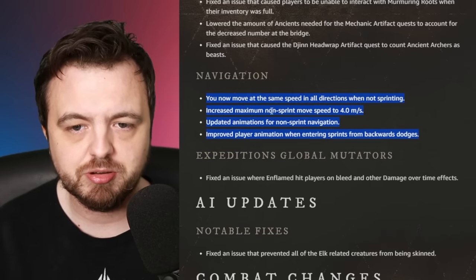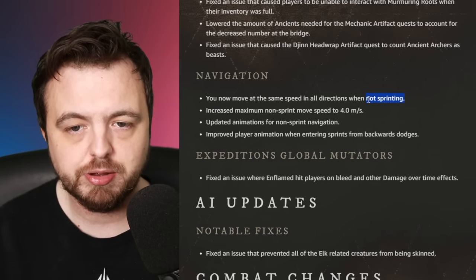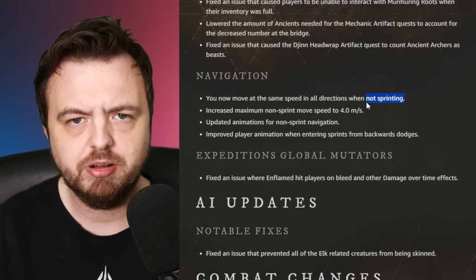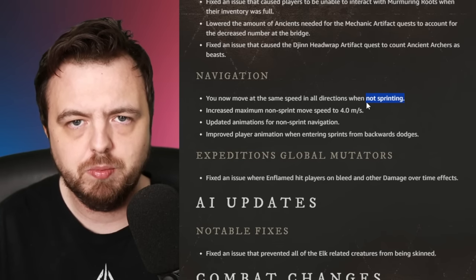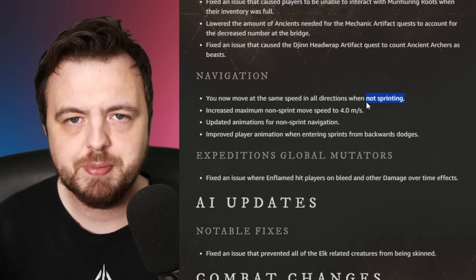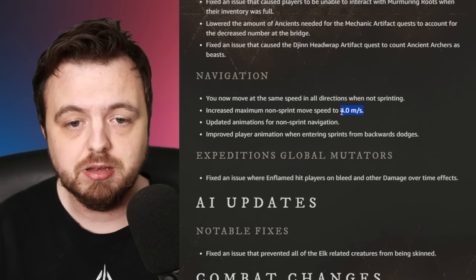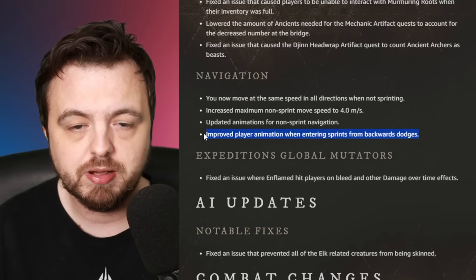There are quite a few changes being made to navigation. You now move at the same speed in all directions when not sprinting. You sprint most of the time, but when you do an attack or shoot the musket there's generally a slowdown - there must be some variance there. Professional PvPers will know what this means. They're increasing the non-sprint speed to four meters per second and have improved the player animation when entering sprints from a backward dodge.